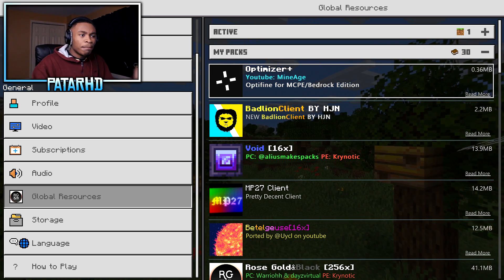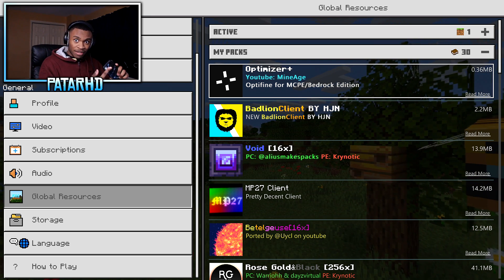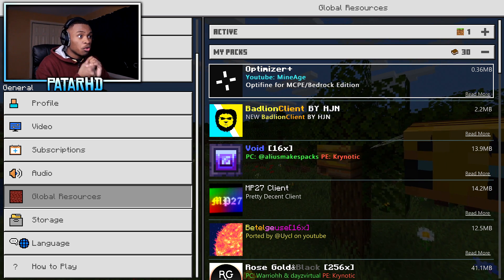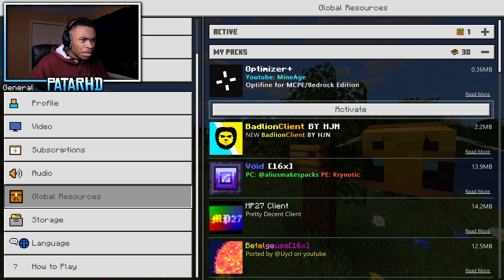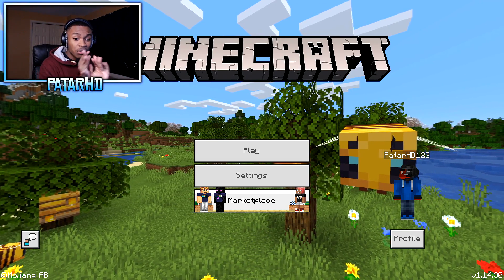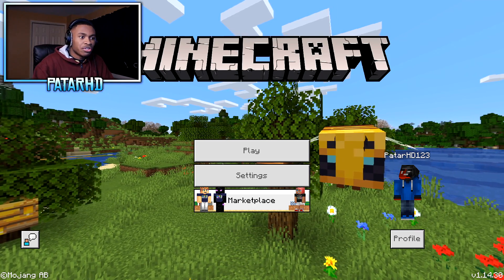Optimizer Plus, made by Mineage, is made for MCPE — so mobile devices, Android, iOS. I don't know if it works for Xbox but I don't think Xbox needs an FPS booster. What we're gonna do is simply enable this and go back — it's not gonna be any change with the HUD whatsoever.